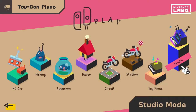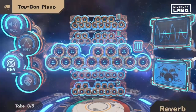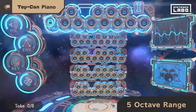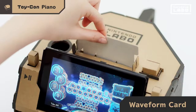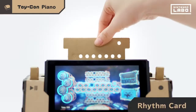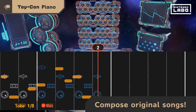Speaking of, let's check out the recording studio. Here you can adjust the envelope, reverb, octave, and more to modify the sound. You can even cut your own waveforms to make your own sounds. If you make a rhythm with a rhythm card, the piano will play itself. If you play melodies one after another, you can make your own original songs.